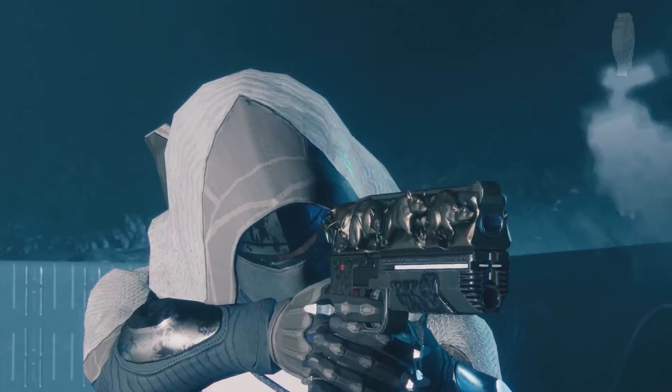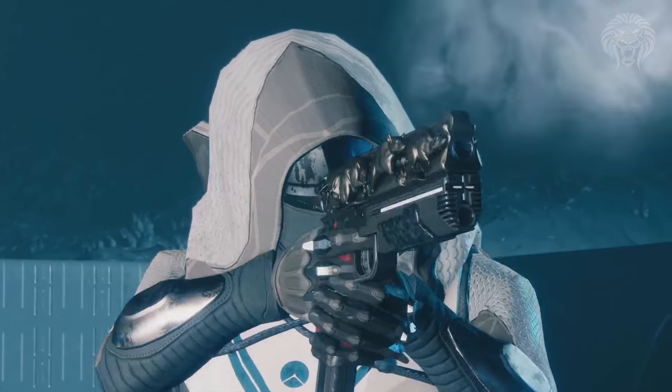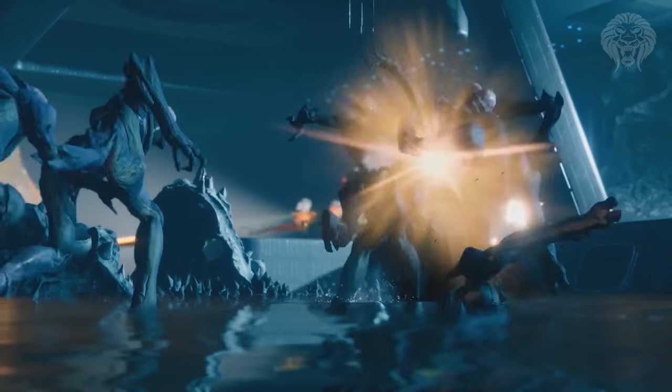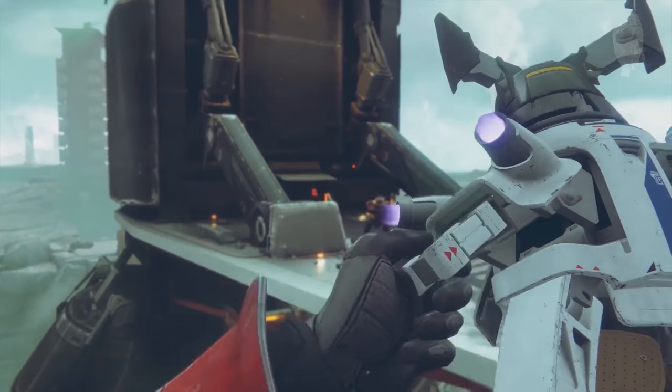Moving on, we have an exotic hand cannon being held by a Hunter. It has a very unique design — what appears to be mice or rats running along the barrel. They're strange little animals along the barrel of the gun. I can't really make out the perks, but he shoots through a bunch of Thralls with it. That is definitely an exotic hand cannon, looking very strange.